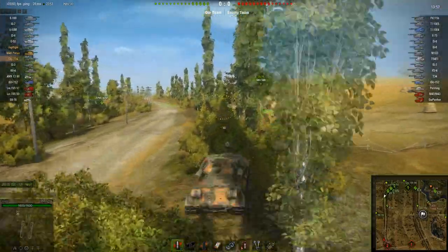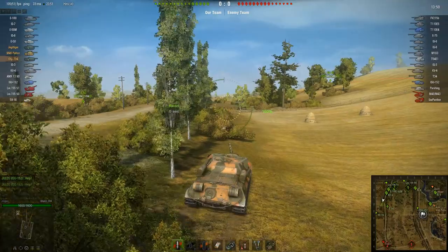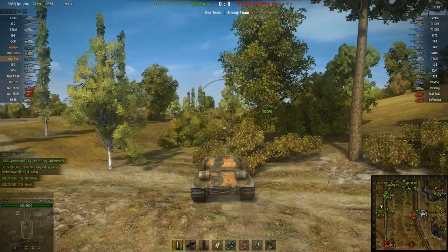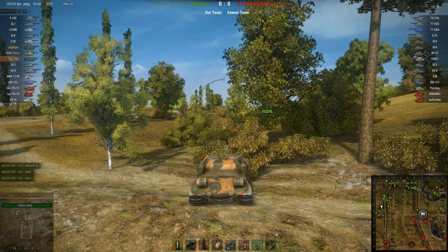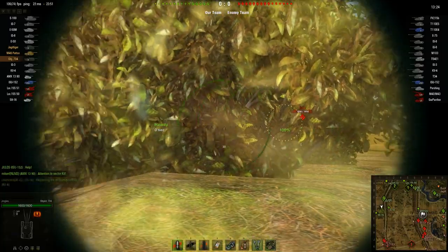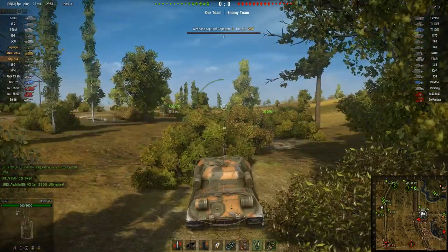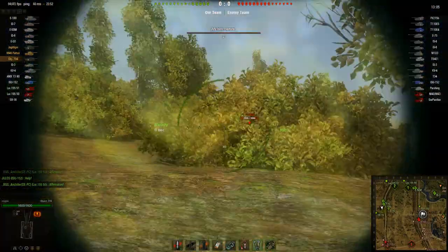One thing I'd like to point out — one of the reasons why we were so successful here — have a look at our 59-16 scout tank. The 59-16 is not a very good tank, and you really can't expect to do any damage in that tiny little Chinese scout tank in a tier 10 match. But look at the position he's gone to here on Prokhorovka. With that scout sitting in those bushes up to my right, the enemy team are completely unable to advance down this road without being seen. There are multiple lines of concealment between me and all of those enemy tanks — I'm not going to see them even if they fire, but he will.